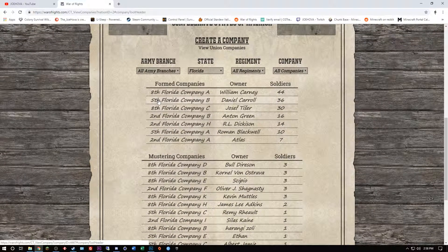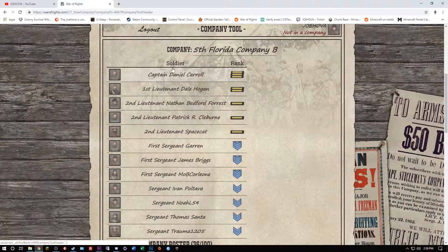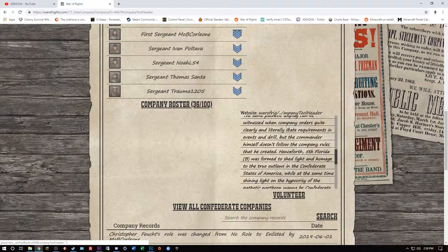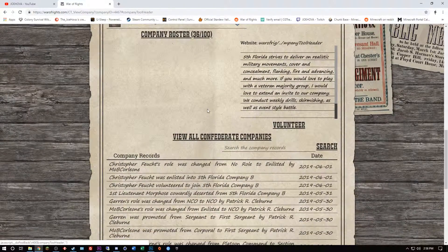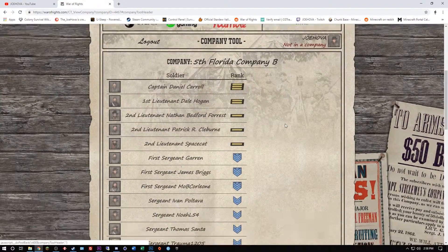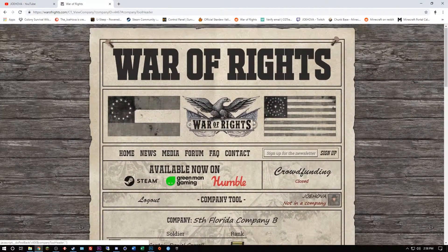Let's say I wanted to join 5th Florida Company B. Daniel Carroll is the owner. I come in and I can see the soldiers that are in this company, and I can see what they've written about their regiment. And I can volunteer — this is the most important part, because that's all you really have to do. Hit the volunteer button. The leader of the regiment will get an email saying that you volunteered, and they will either accept you or contact you with questions. That's really it, it's that easy.